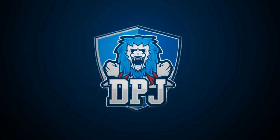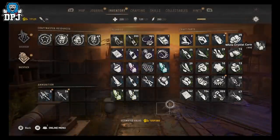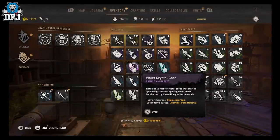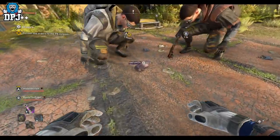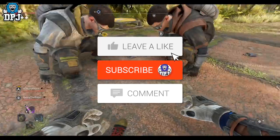I'm back with another Dying Light 2 video, and it really didn't take too long today. I will show you guys how you can duplicate literally any droppable item — this means weapons, gear, materials, crystals, absolutely anything — and it works on all platforms.